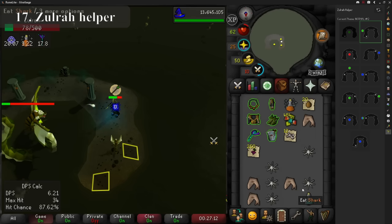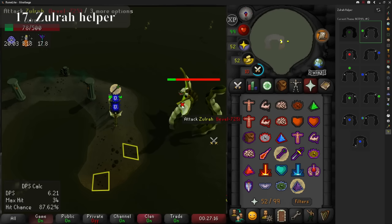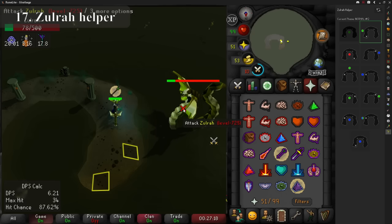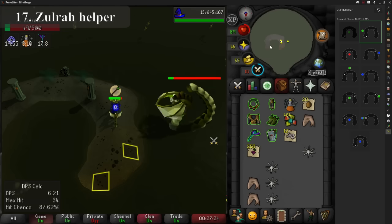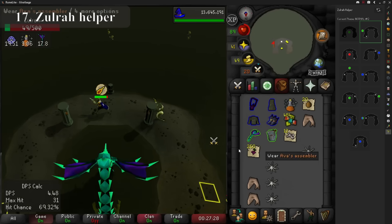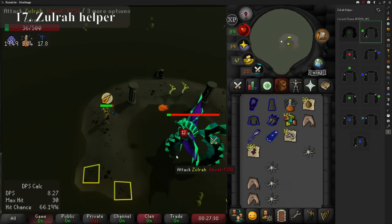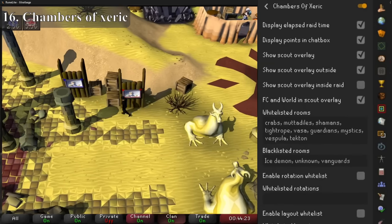Sometimes we forget what it was like learning a boss, but most of us remember that Zulrah was a complete pain. With so many things happening, this plugin tells you exactly where to stand at any time during a battle. It will still take a while to learn the other mechanics, but it's believed to have saved 3,274 monitors from being smashed over the years — and at least 7 of those were not from skill specs.